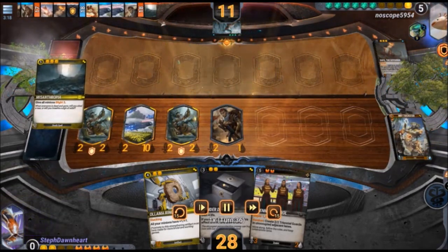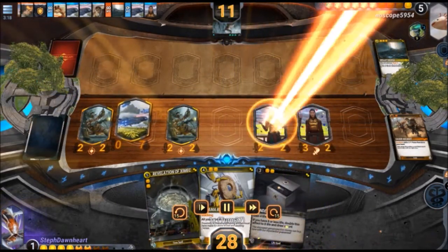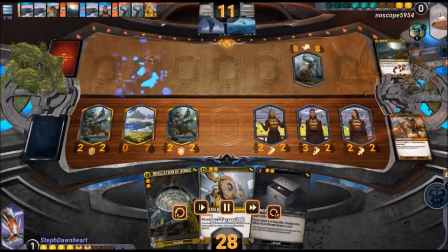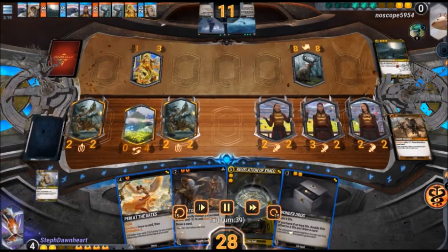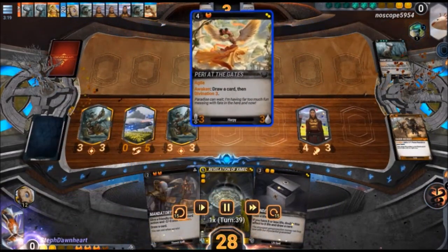My opponent is forced to Misanthropia here, but I just get to pump out more 2-2s from the Godspeed. I get to play the Patrol as well, and it's a really deadly board with Ollama Ring next turn. My opponent blocks on the right with the Chordstag, then stuns my Godspeed to prevent it from pumping out more 2-2s. But now I get to buff everything. Chordstag got nerfed slightly as well — it used to be it cannot take more than 3 damage in combat, now it cannot take more than 4 damage in combat. So the two tokens were able to trade into it.